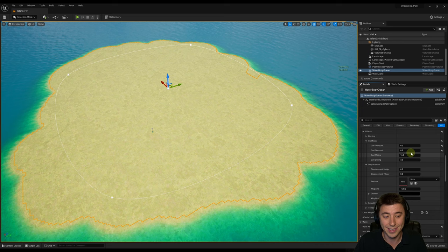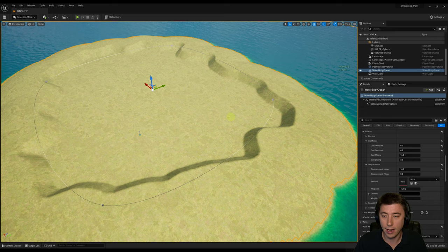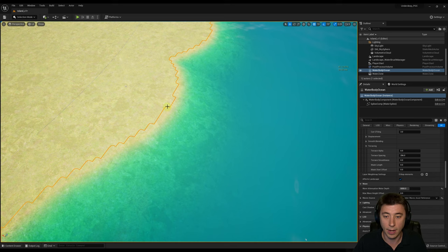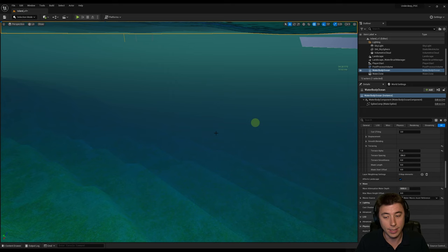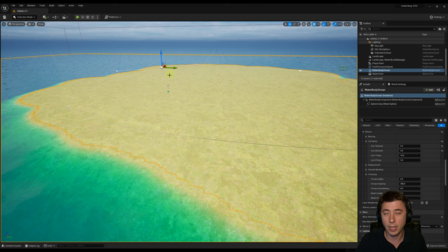Some other settings worth playing with: Displacement is interesting if you want an arena type feel — like a bowl inside the ocean. The terracing setting, if you expand it, determines how much of a step effect exists with the water. Cranking the terrace alpha to 1 gives steps all the way down — useful if you're making an Incan underwater lost world type scene. You can also fundamentally change the shape of the island by adjusting the spline points, similar to what we did in episode 16 with rivers and lakes.